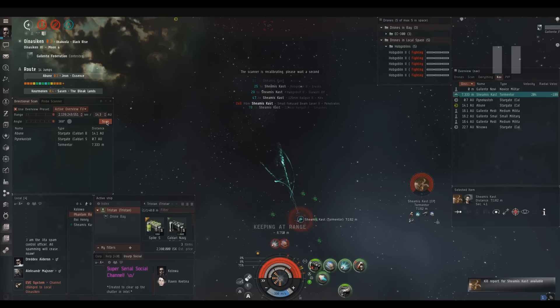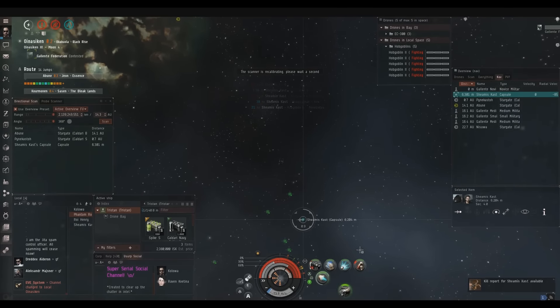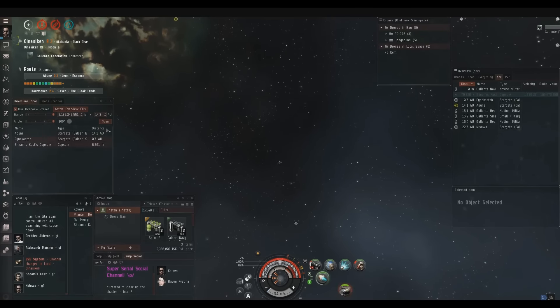At this point the fight is really over. He got in one last rep, but it's done. I overloaded my AAR — armor repair — the entire time, and overloaded the guns the entire time. Always do that with the Tristan, because with only two guns, if you have Thermodynamics at level three or higher, you won't burn them out in a frigate fight — you can overload for about two minutes or more. Most frigate fights last less than a minute; very long ones maybe a minute and a half. I should have turned my AAR off a little bit earlier.